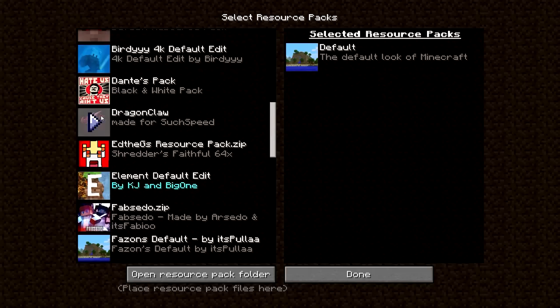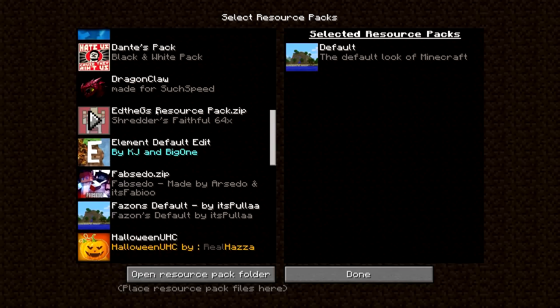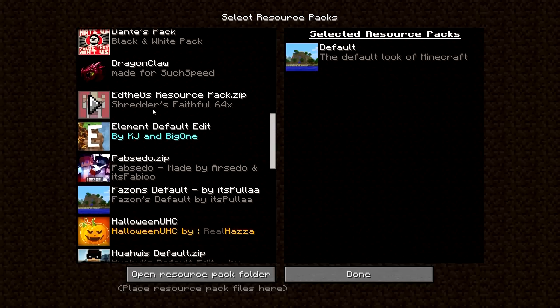This is obviously Dragon Claw — pretty nice pack, I like it. Here we've got Ed the G's pack, this is another Hive pack, probably one of my favourites to use when I'm playing SG. Element Default Edit — I'm not sure about this one, Big One made it. It's a pack for Kohi which sometimes I might use.